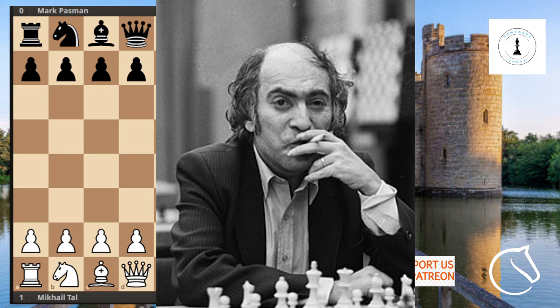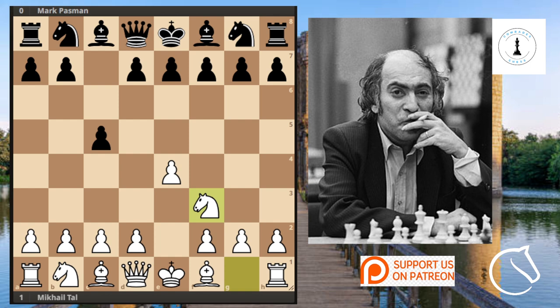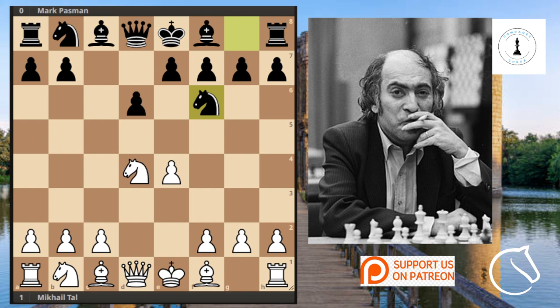Mikhail Tal was playing against this guy called Mark Passman. We see Mikhail Tal starting with E4 and then C5 on board, which is the Sicilian Defense. We see Knight F3 and then D6, going into the Sicilian — this is a modern variation. Then we have the Sicilian break with D4, and captures with the Knight. This is standard in the Sicilian Najdorf, and then we have the move Knight to F6. We see Knight C3, and then the move A6 comes in to stop the Knights from being extended and attacking too early. This is the pure Najdorf variation.